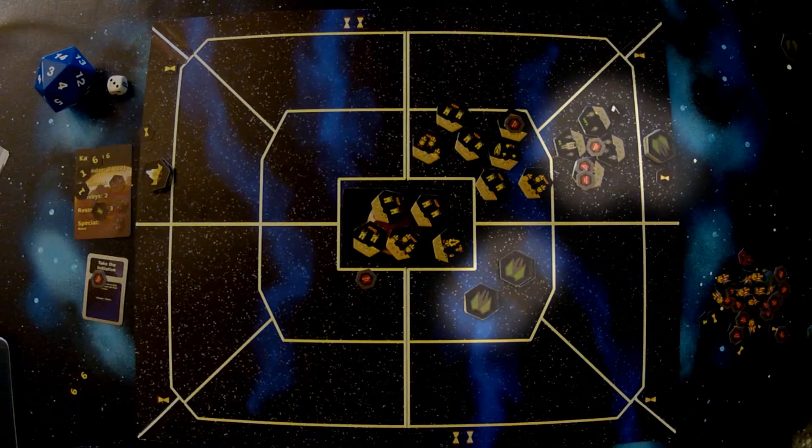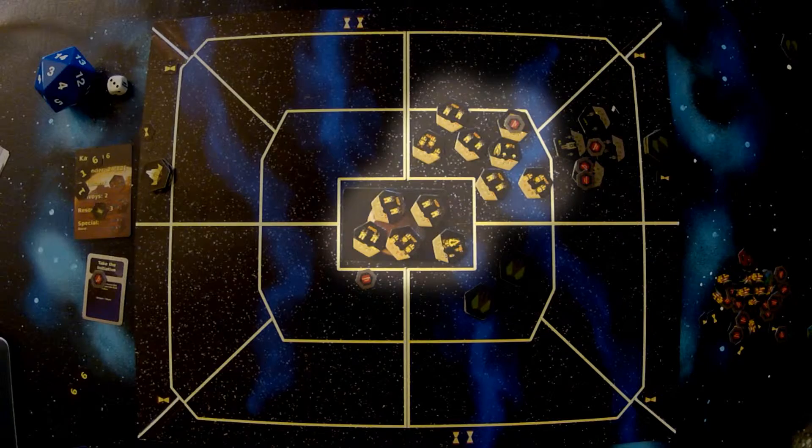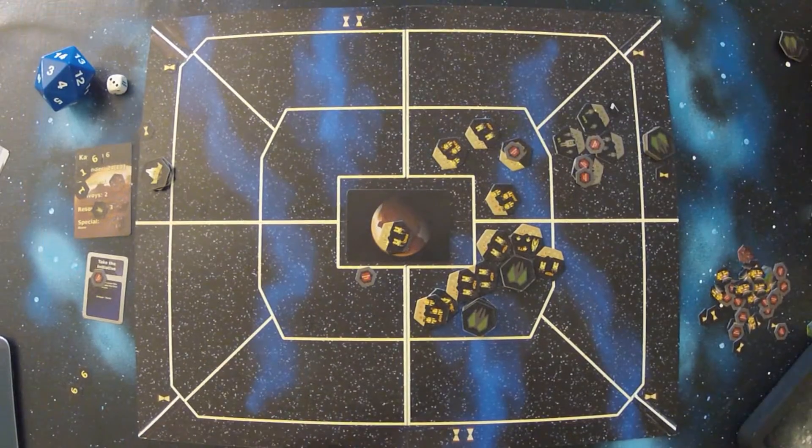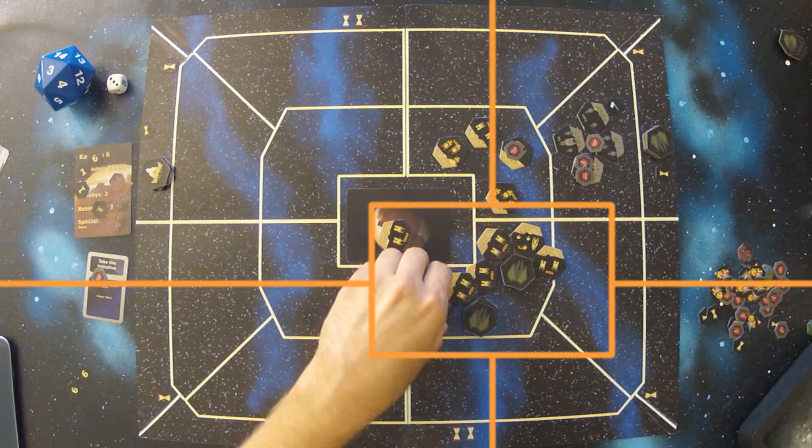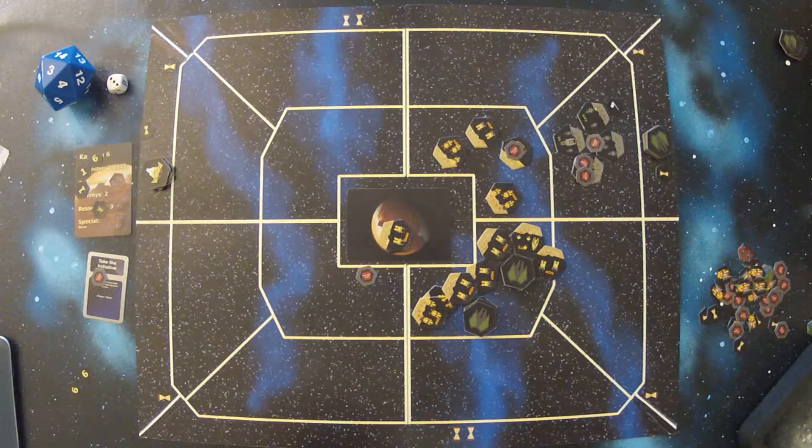One player takes control of the invading Surakari while the other player commands the defending Aragul fleet. As the Aragul, the goal is to hold off the invaders until a relief force can arrive to secure the planet. As the Surakari,